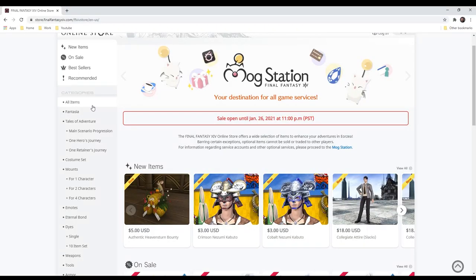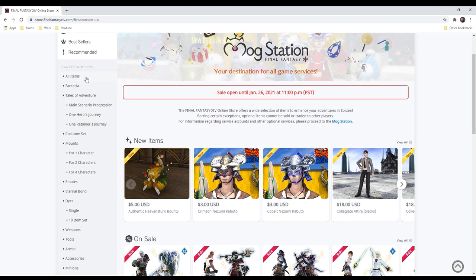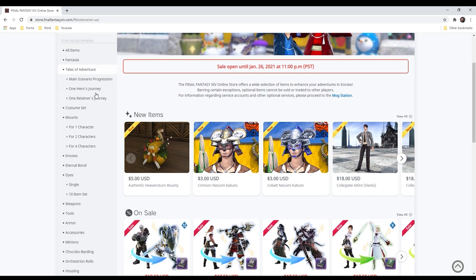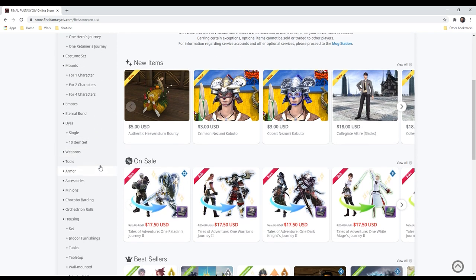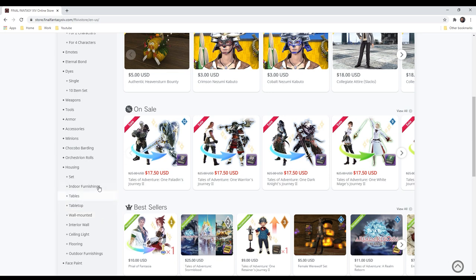If we jump over here to the online store, there's actually plenty of things that you can buy. We have categories: Fantasia, Tales of Adventure, Costume Set, Mounts, Emotes, Eternal Bond — that's for marriage inside the game — Dice, Weapons, Tools, Armors, all sorts of awesome things, and Minions.